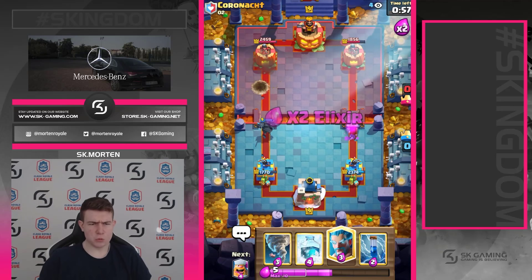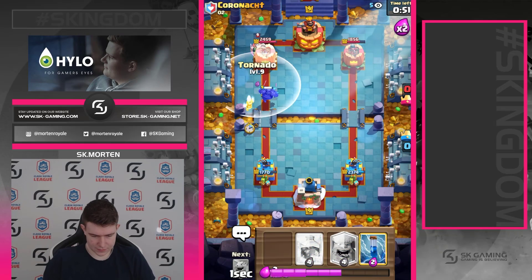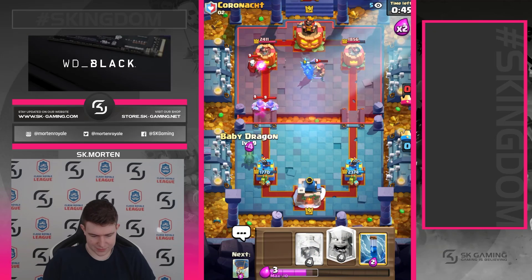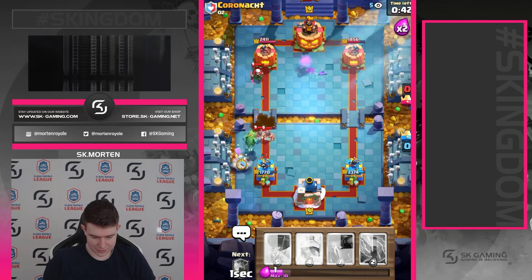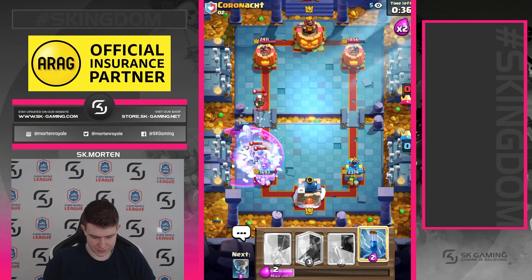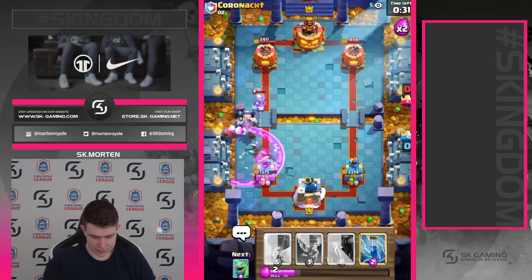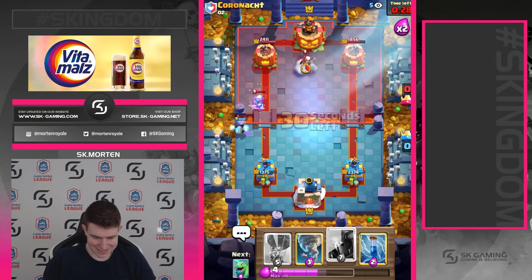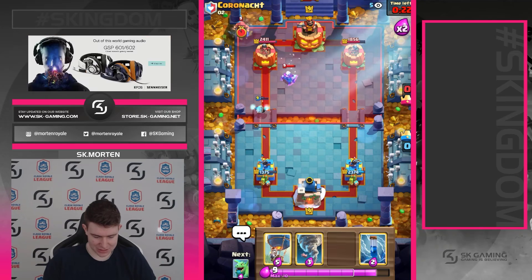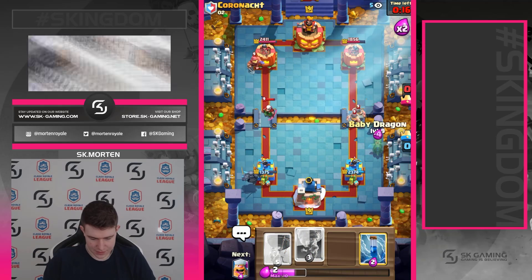Oh he has Ram Rider as well — I didn't know that, I thought he had Royal Hogs. The river didn't connect. Really really nice defense at least — we know his deck now. It's a really interesting Ram Rider deck. We're going to push with everything into the PEKKA. Great EBABs! EBABs are insane. We're going in with a Lumberjack — yes, Freeze as well, so we need to Freeze the EBABs.